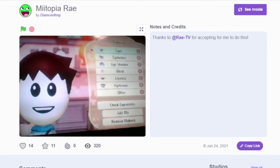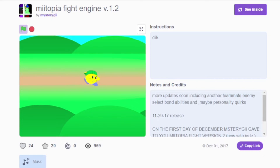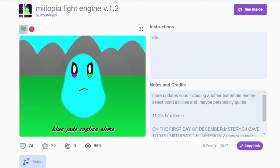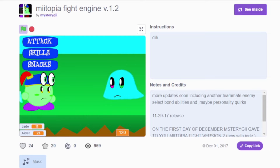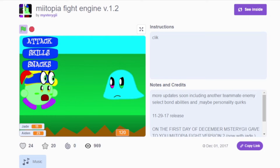Here's a picture — people like to show off their Miis sometimes, so they kind of use Scratch like a social media. Now this one's cool — Miitopia Fight Engine, just as the name implies. All the characters are like little Kirbys, and it's only one fight, but it's very easy to break — such as just pressing the start button twice. But it's got sound effects, options, health, and animation. That's great.